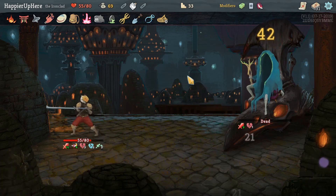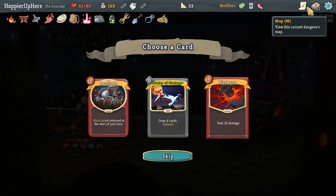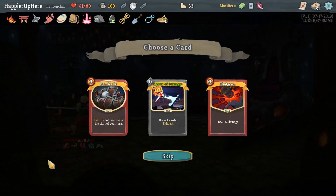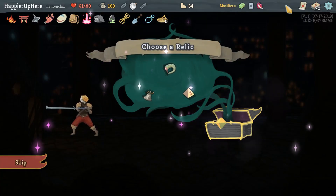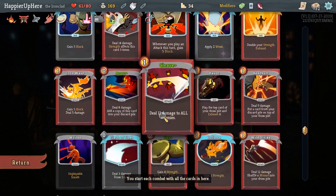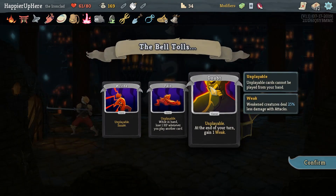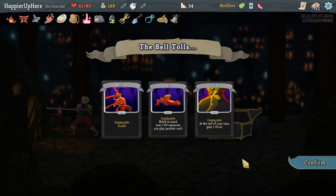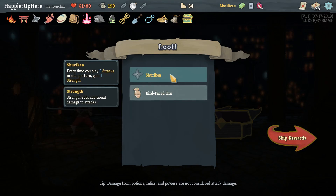Master of Strategy, Barricade, or Bludgeon. Barricade has allowed me to perfect a few bosses in the past, but I think we have Calipers so it's not super necessary. Master of Strategy will be better — let's take it. Here we could take three more curses — it makes Unseasoned Top somewhat useless, but I think we'll do it. That way we need one more curse. We got Tiny Chest — pick up, gain 30 gold, you are 10% more likely to find treasure in Combat and Crusade rooms. Shuriken — every time we play three attacks in a single turn, gain one strength. Bird Face Urn — whenever you play a Power card, heal two HP. I accidentally skipped that — I meant to click it.